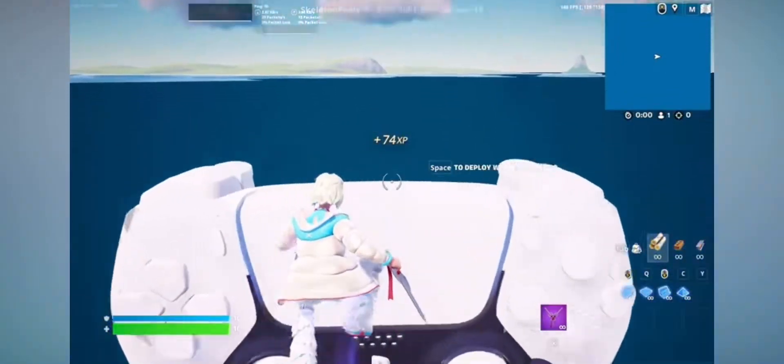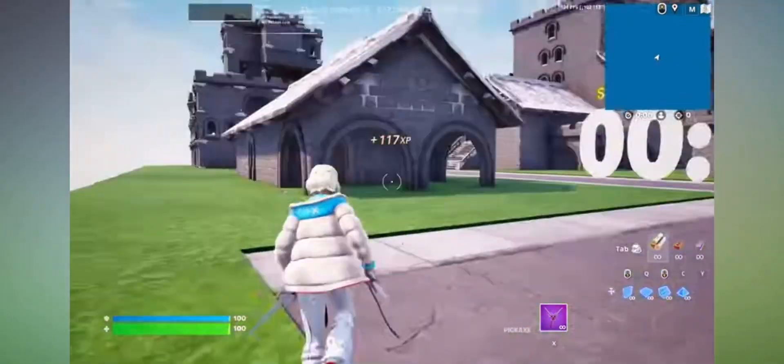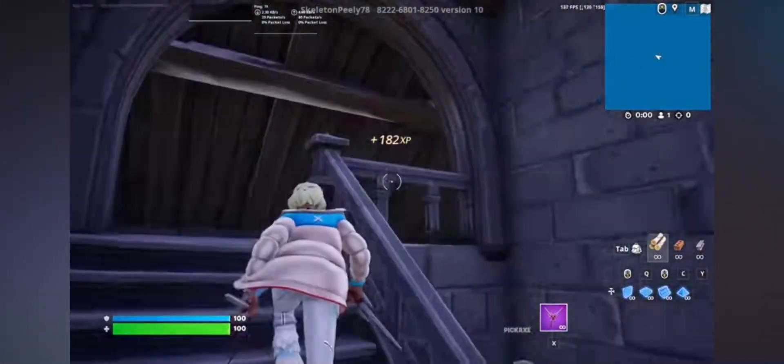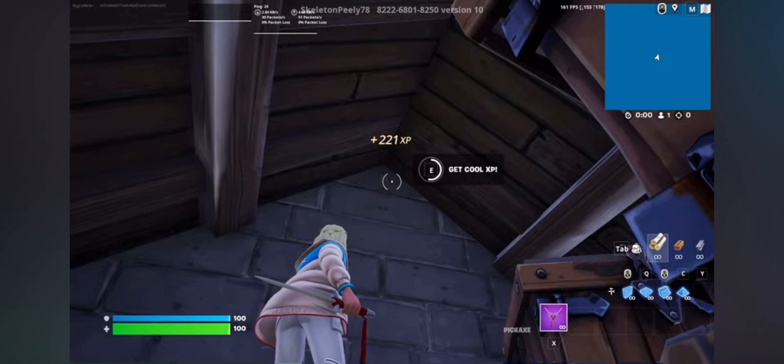From here, make your way on top of the PlayStation controller and go back into that secret area. Once you're back there, look left, make your way inside this building, and go up to the top — through these boxes, look up, there should be a button. Interact with it and you guys will get XP.